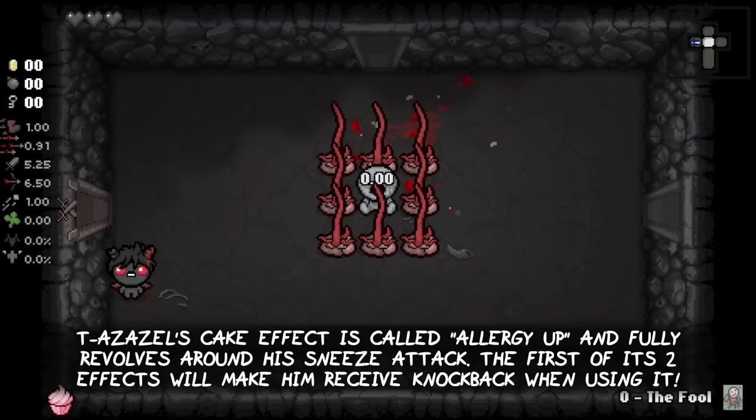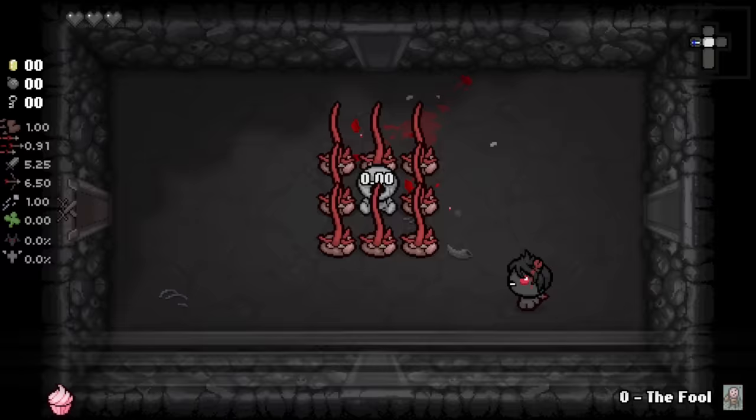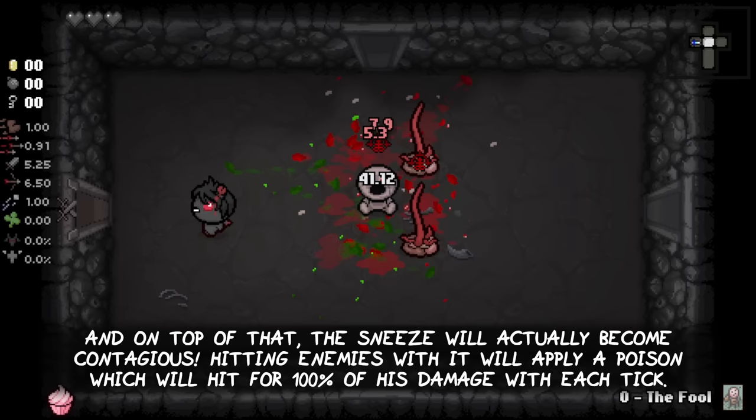Tainted Azazel's cake effect is called Allergy Up and fully revolves around his sneeze attack. The first of its two effects will make him receive knockback when he uses it. On top of that, the sneeze will actually become contagious - hitting enemies with it will apply a poison to them, which will hit them for 100% of your damage with each tick.